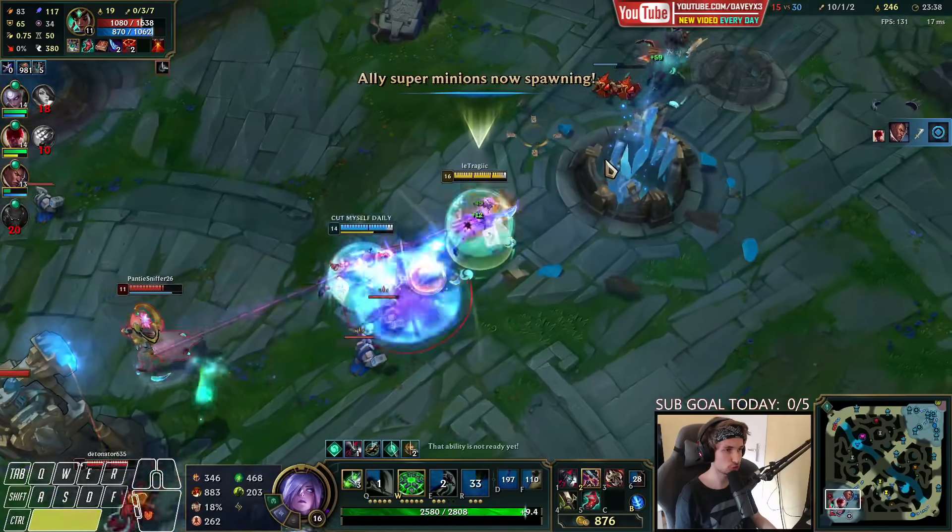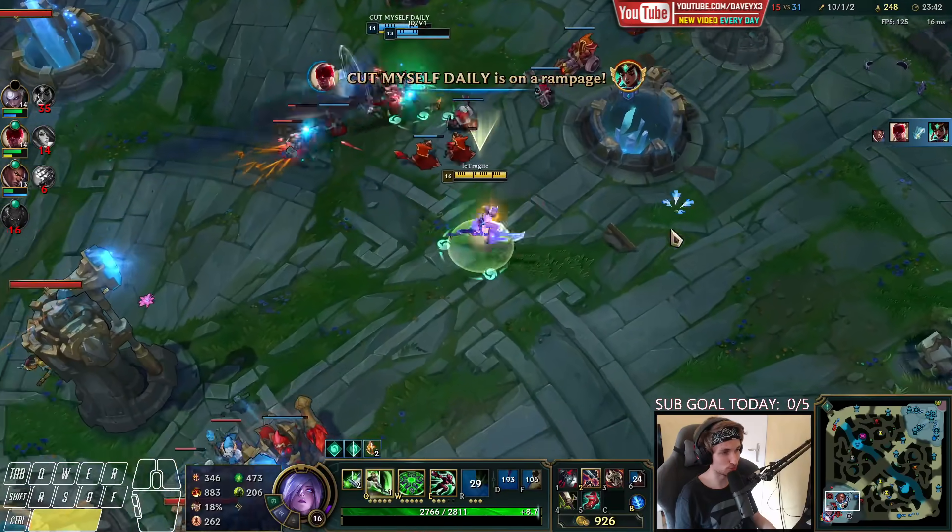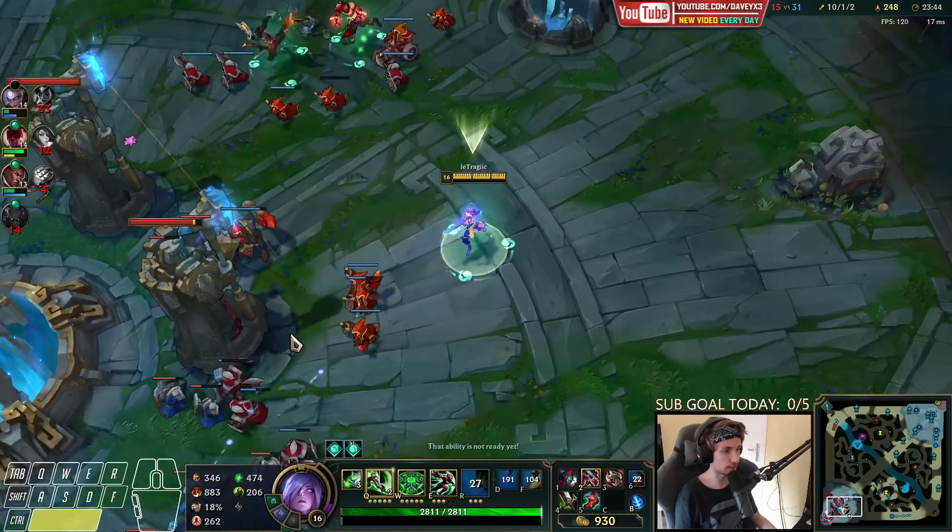They flash away — I like how they're trying super hard but it doesn't matter what they do now. I'm too far ahead. If I buy QSS I can counter Faker's stun.